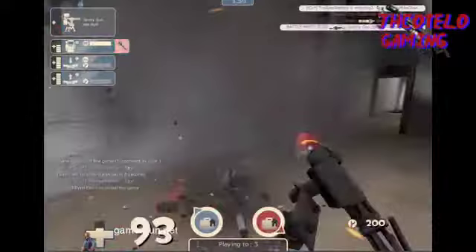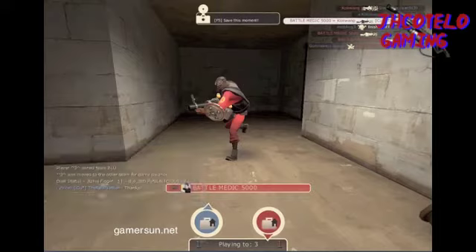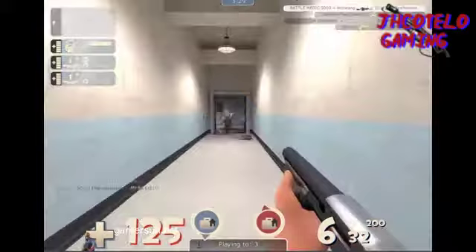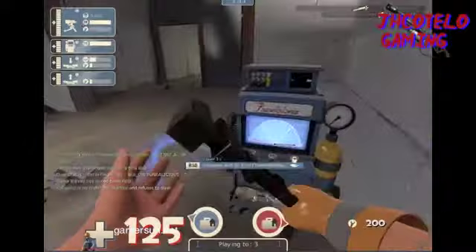Right there I try to rebuild my dispenser, but then a scout kills me and the demo man destroys all my stuff. And I refer to my buildings as babies. I was being dumb because I forgot to take my teleporter down before I actually went to the intelligence. So that was kind of dumb.